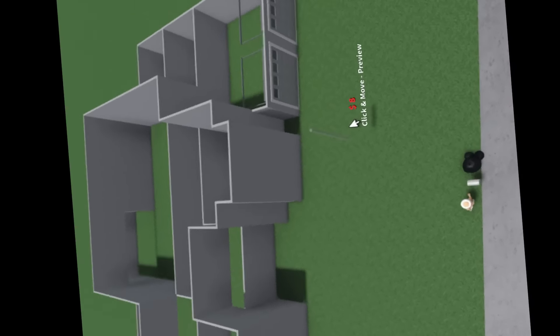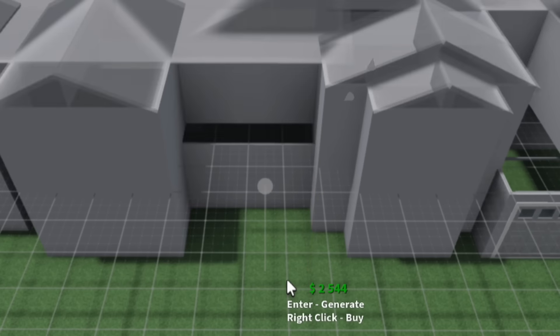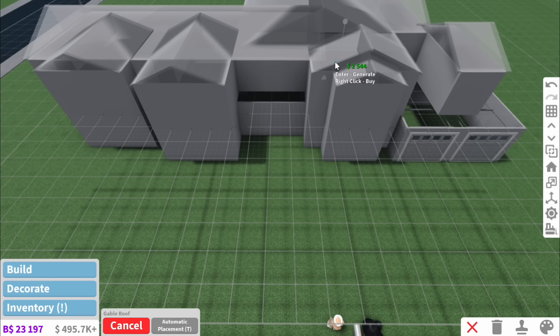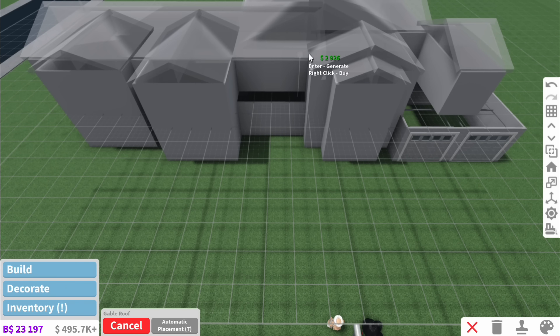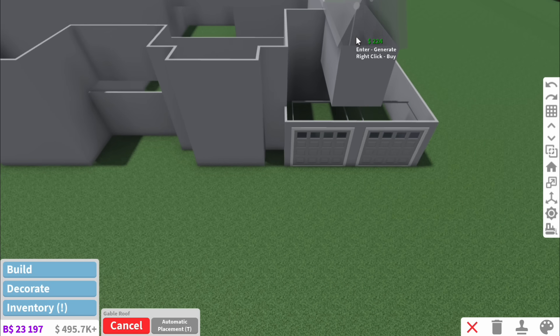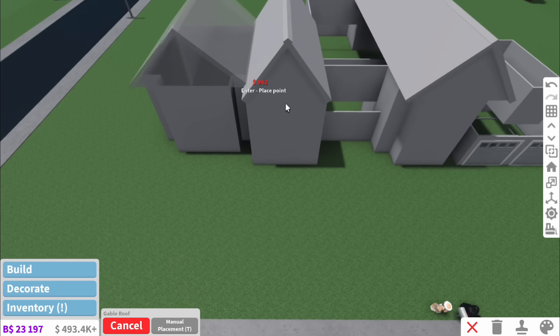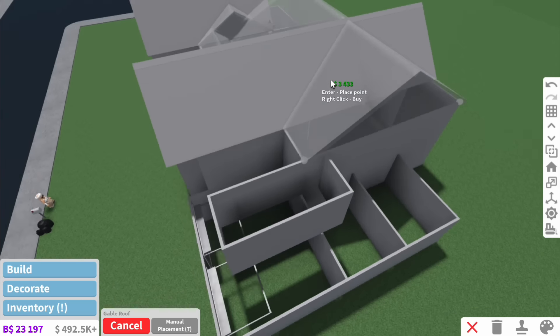Right now this looks like jumble, so it's time to fix all of that with the roofs. I highly doubted we'd be able to do this in one swoop — and we're not. I thought maybe we'd be able to get the roofs in one go, but then I remembered it's Bloxburg and Bloxburg hates me. I want big pointy roofs along the square bits, kind of like arrow shapes.